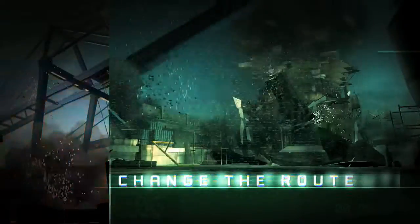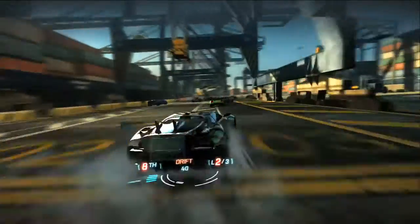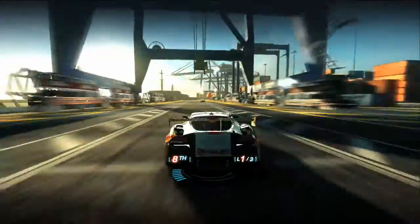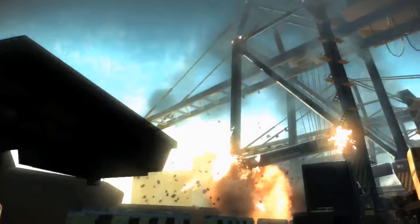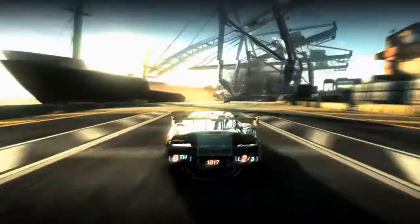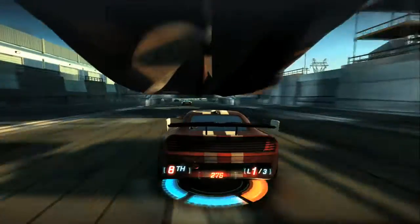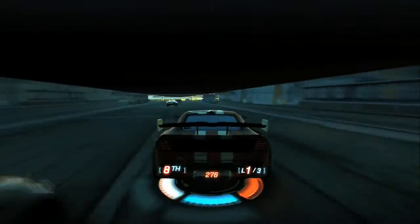Finally, if you manage to fill up your entire power bar, then we unveil the super power plays which are much, much bigger in scale. Not only are these able to take out multiple opponents with one hit, they also open massive new routes to the environment. So, suddenly a track that you've previously raced on has a whole new route to unveil to you, which really does mean that every lap is completely different.